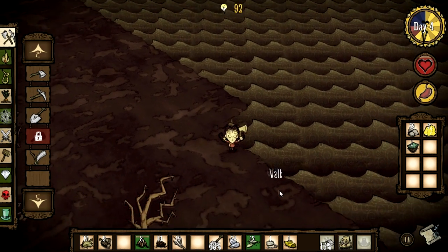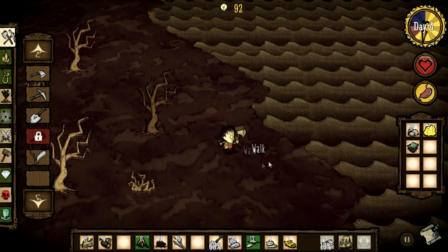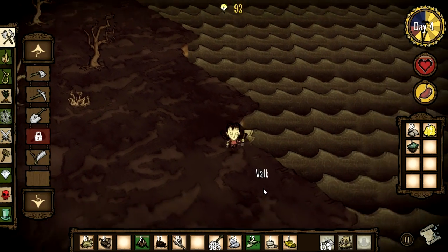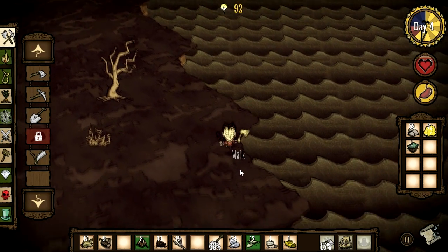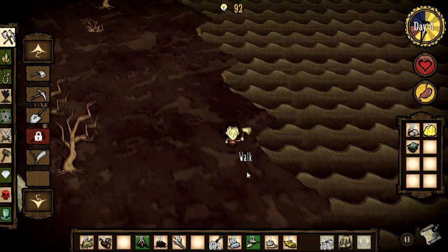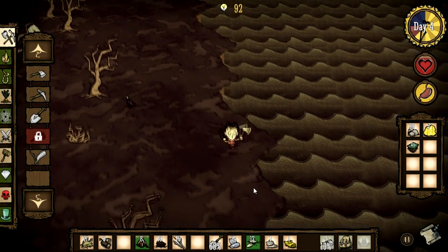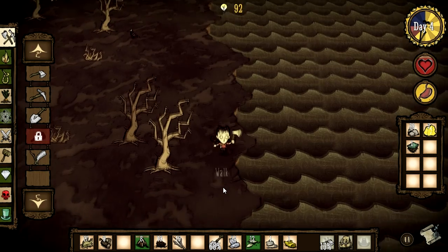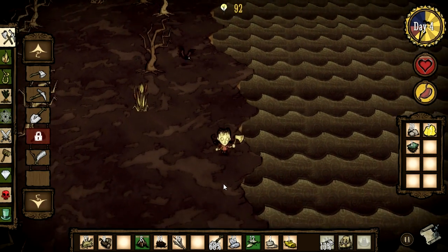I'm slightly worried about our food situation now. This new aspect of food going off sort of brings a new dimension to the game - the fact that you're not safe. You can't just collect a load of food at the start and then be fine for about ten days. It doesn't quite work like that now. Which is why I kind of want to find the savannah as soon as possible, so I can set up some of those speedy farm plots.